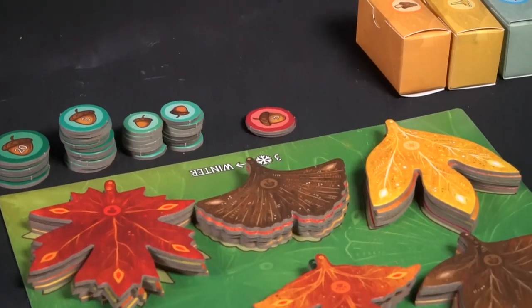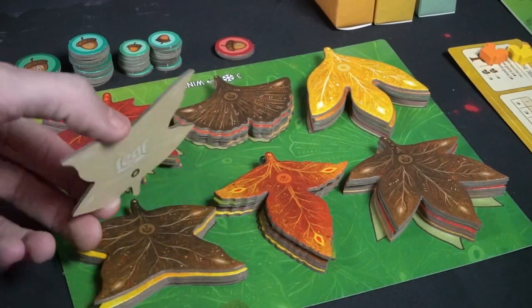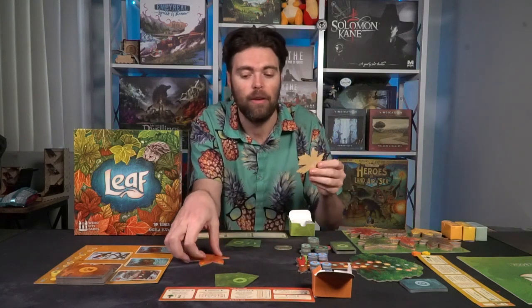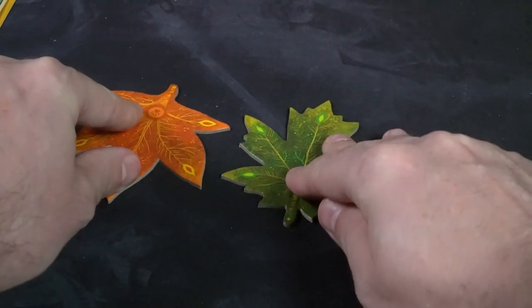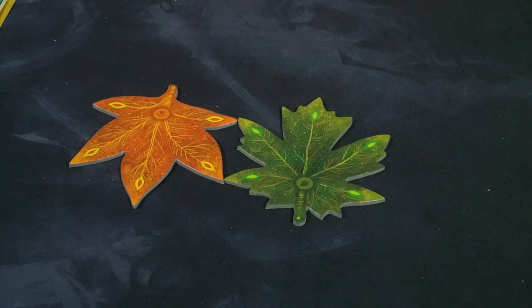There are two main game boards: the leaf board and the animal board. For the leaf board, stack up each of the six unique leaf types with the back-side icon facing up so there's a variance of colors visible. There are also two unique leaves — green and orange — with little spirals that you place connected and adjacent to each other as the starting portion of the game board.